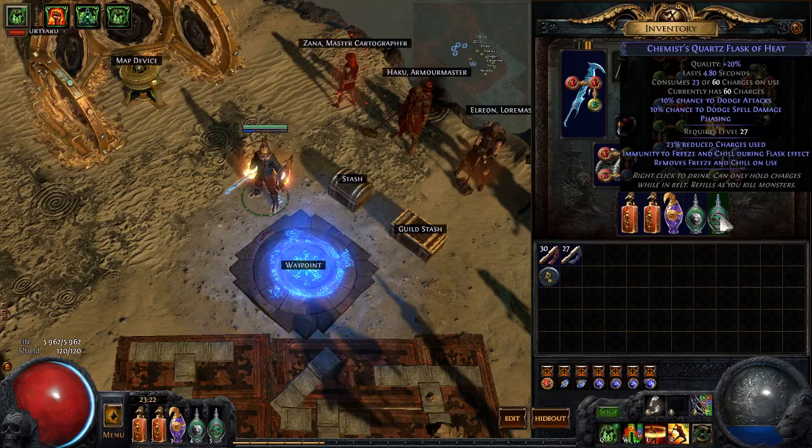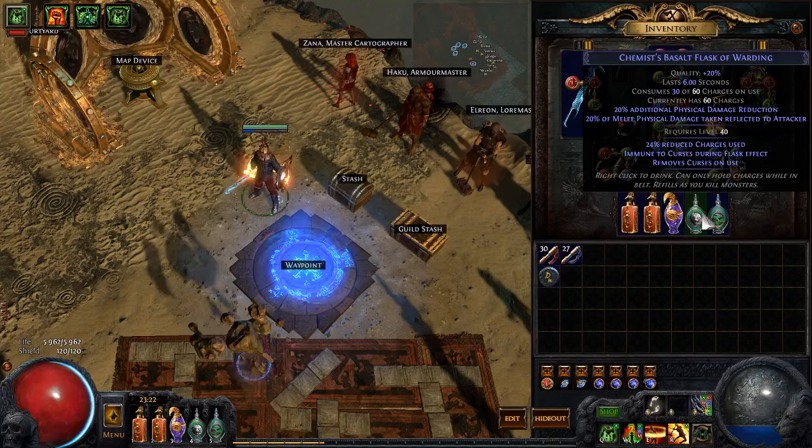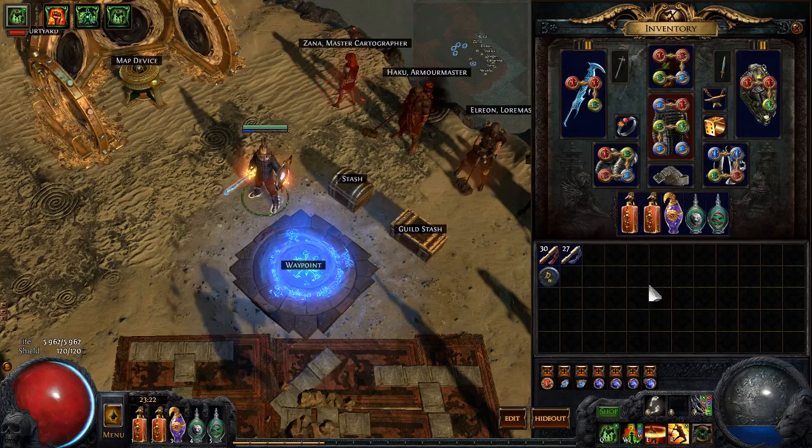And 2 defensive flasks: a Basalt for lab running and a Quartz for a breach survival kit. I guess if you use a Taste of Hate, Lion's Roar, and Vessel of Vinktar, the build would deal twice the damage, but I just don't bother buying those flasks.